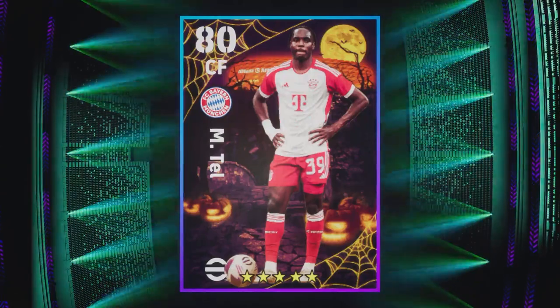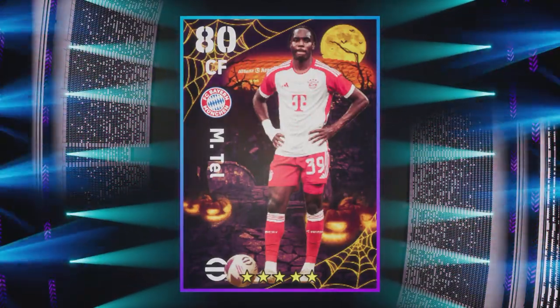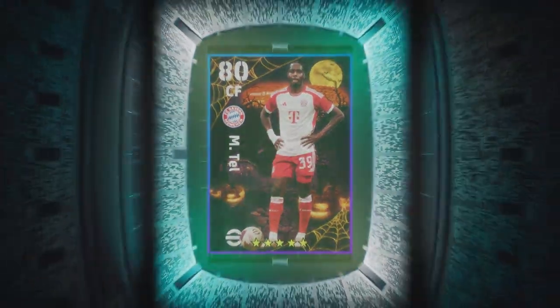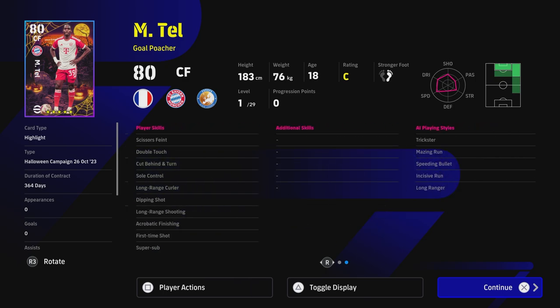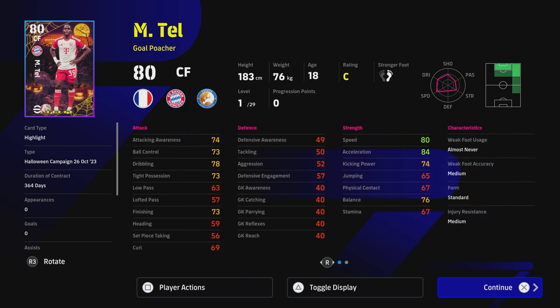Tell has got a lot of cards over the last couple of weeks and months. He is a super sub and a fairly decent card. Let me know what you think about the Halloween campaign — would you like to have this as an earned card instead of a freebie? The kit costs 500 coins, let me know what you think in the comments below.